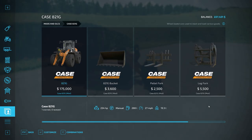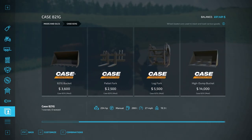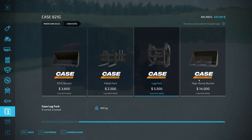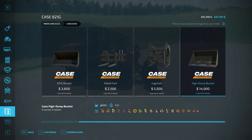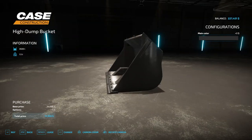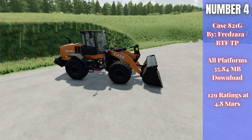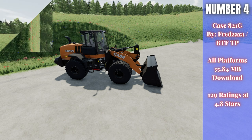This pack also includes the 821G bucket with a 3,600-liter bolt capacity for various crops, pallet forks, log forks, and the high dump bucket with a 3,500-liter capacity. There are a lot of really good details on these attachments. The Case 821G is another wheel loader, but with this much customization it's a really cool thing to have in game.